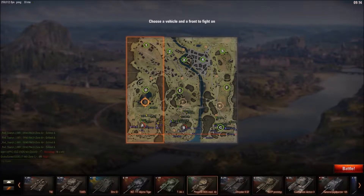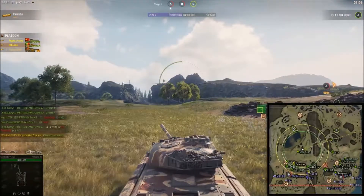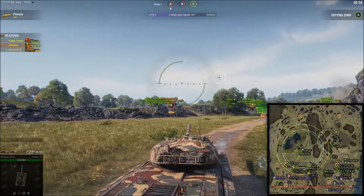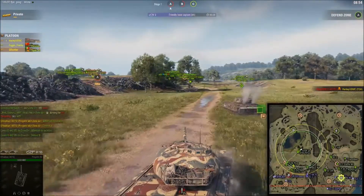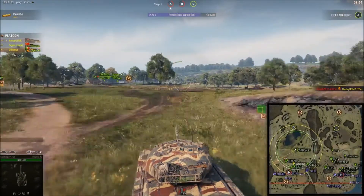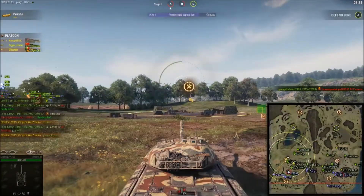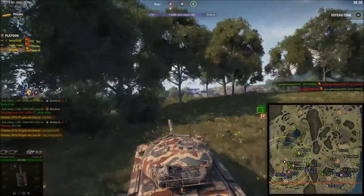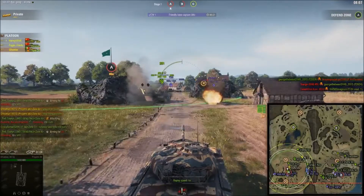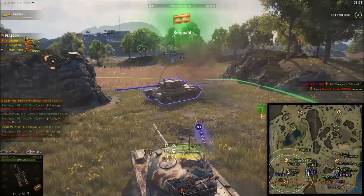We're going to jump into the Progetto because auto-loading and auto-reloading tanks like this are really good. As an attacker you really want to do the opposite of what my team is doing — you want to be aggressive, especially on the A line. You want to get in there and take them off. The A line has a lot of rocks attackers can hide behind, B has some buildings, and C has one big bunker. I'm running in here and getting shots on these tanks.